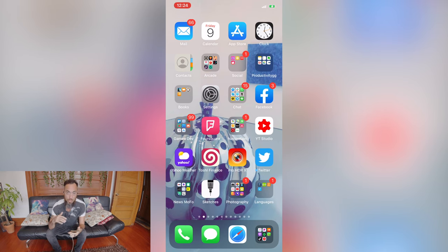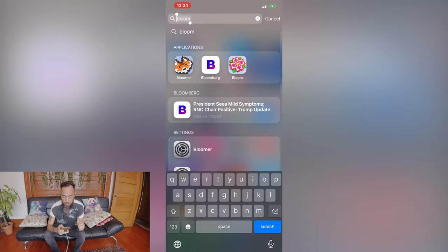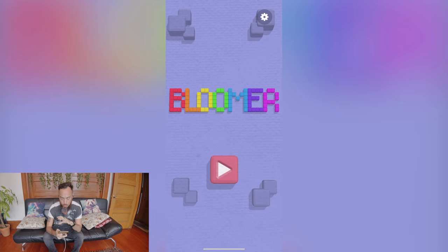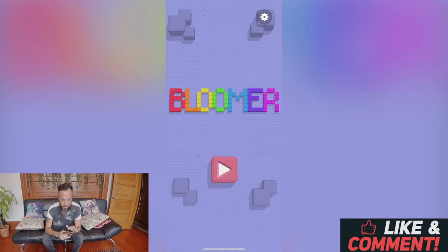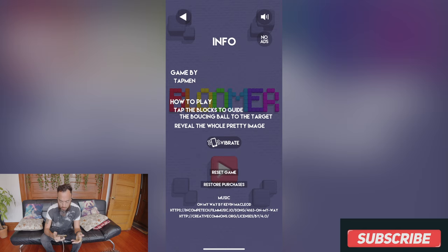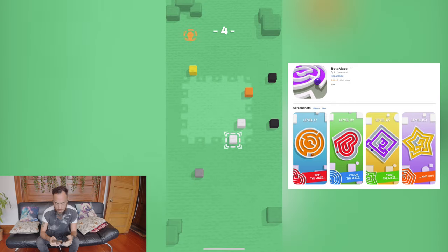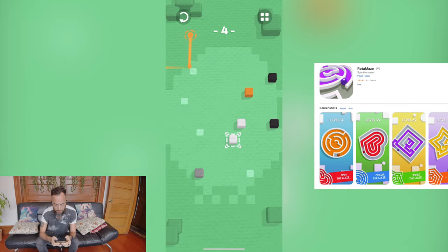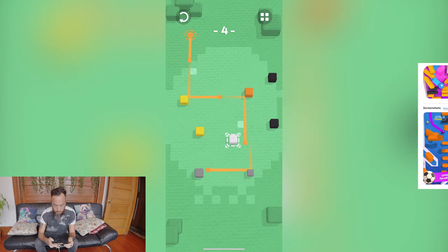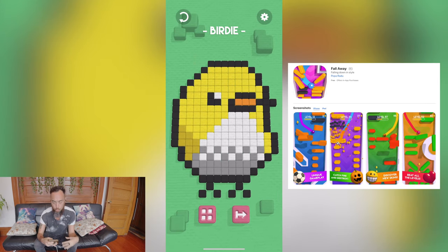After Bloom was released in March of this year, months later at the end of August, Bloomer came out as well. This is a different take on the same concept, and we see that in the intro. The UI screen is very straightforward and basic. The settings probably have sounds, tap-in-game instructions, and haptic feedback. The game is pretty straightforward — you tap in areas and try to get to a certain spot.